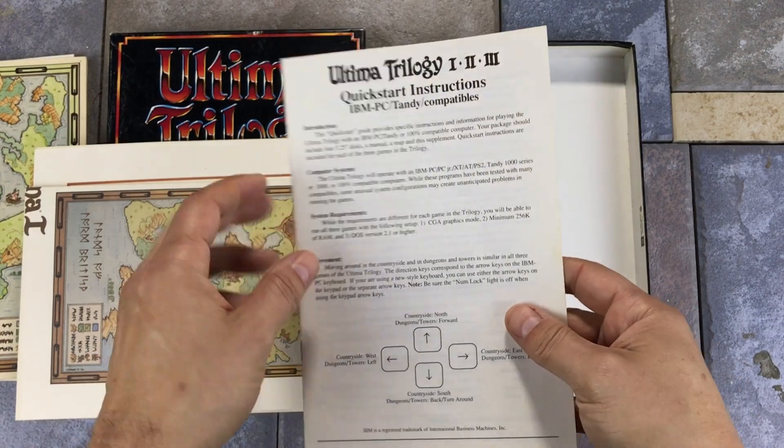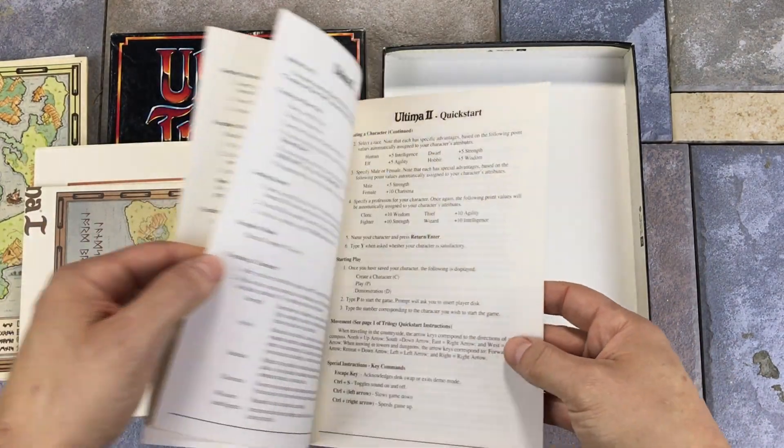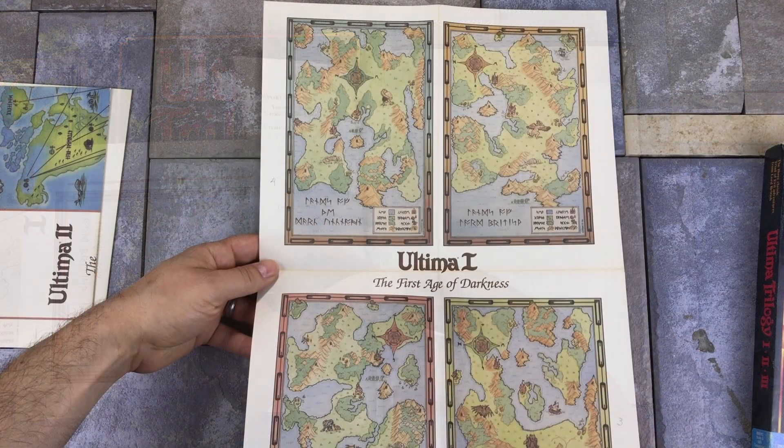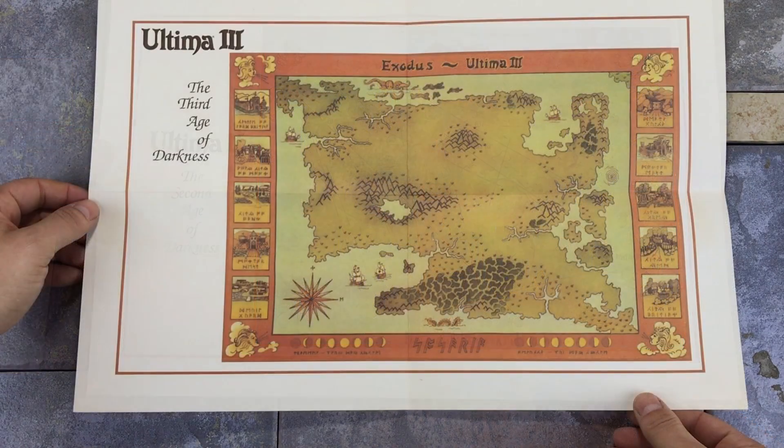There is your standard quick start instructions for installation and other technical information. Fold-out maps are provided for each of the three games. I'm not certain why the Ultima I map is provided both as the four cards and in poster form. Ultima II's map takes place on Earth throughout history. Let me know in the comments if having a physical map added to your enjoyment of playing RPGs back in the day.